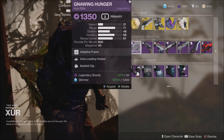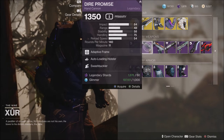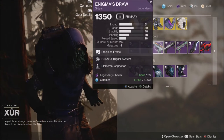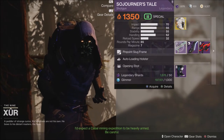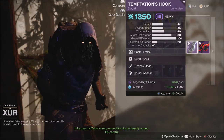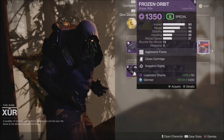Also this week, we have a Gnawing Hunger with Auto Loading Holster and Multi-Kill Clip, the Dire Promise with Auto Loading Holster and Swashbuckler, the Enigma's Draw with Full Auto Trigger System and Elemental Capacitor, a Grenade Launcher with Killing Wind and Unrelenting, another shotgun with Auto Loading Holster and Opening Shot, the Sword with Tireless Blade and Vorpal, and the Frozen Orbit with Clown Cartridge and Snapshot.